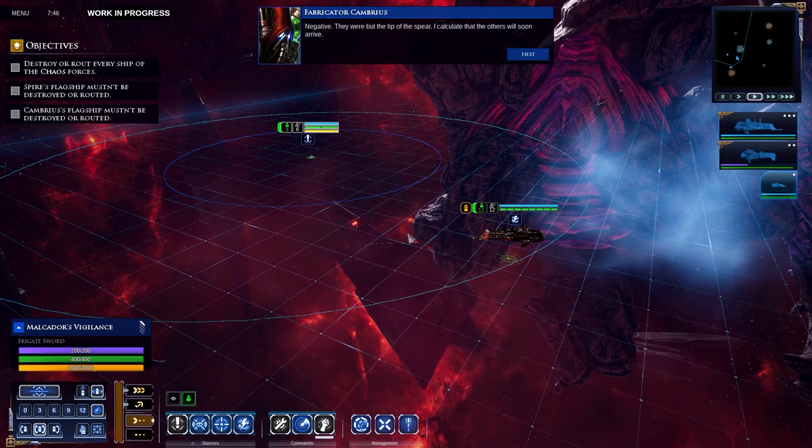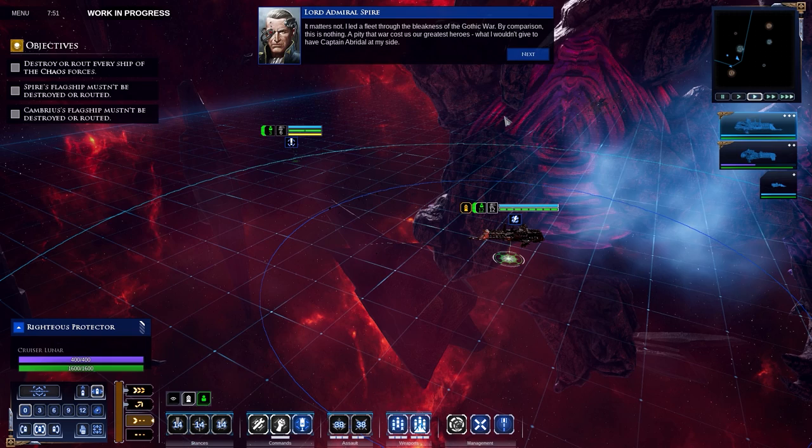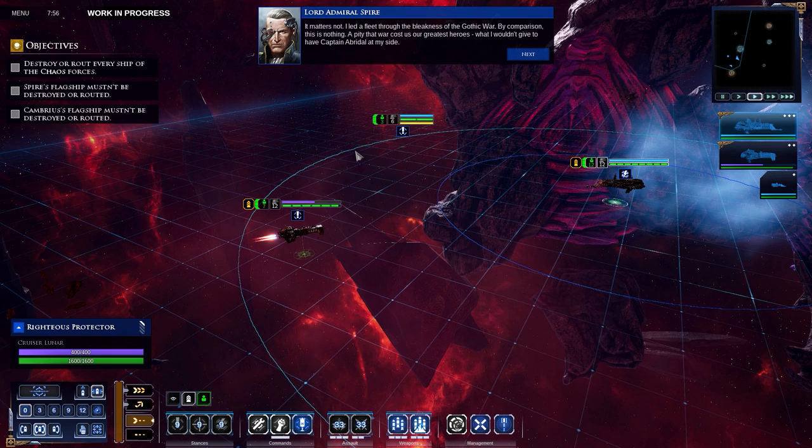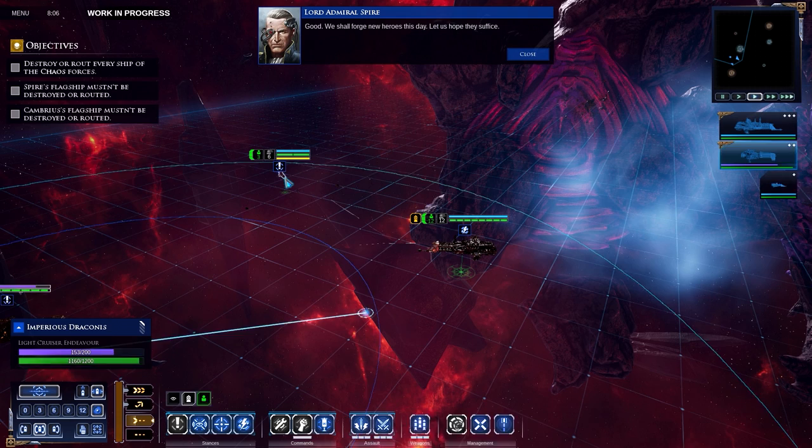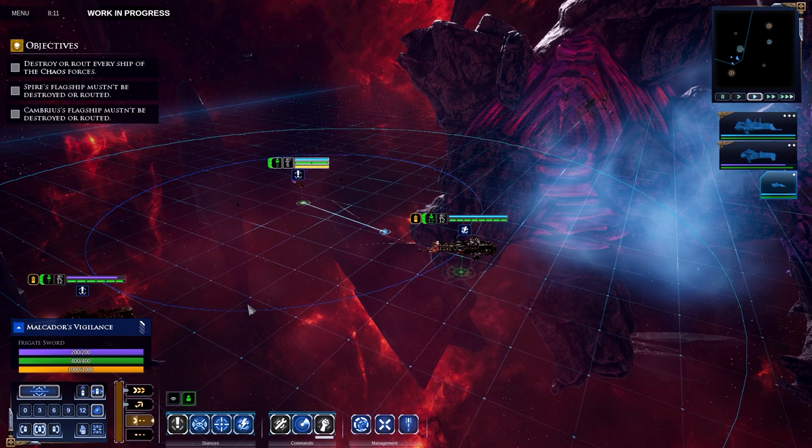That's the last of them, my lord. Negative — they were but the tip of the spear. I calculate that the others will soon arrive. It matters not. I led a fleet through the bleakness of the Gothic War. By comparison, this is nothing. A pity that war cost us our greatest heroes. All decks report ready. We shall forge new heroes this day.